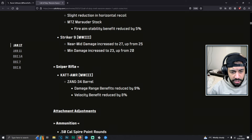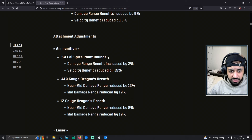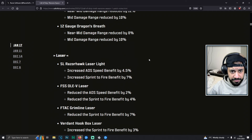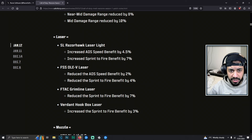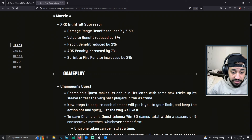The CAT AMR, which is the only one-shot headshot sniper still in the game, had its damage range benefits reduced on a specific barrel, and bullet velocity benefits reduced as well. For attachment adjustments, the 50 Cal Spire Point rounds, the Dragon's Breath, and the 12 Gauge Dragon's Breath all got nerfed. Lasers also got slight changes — the OLE Laser had its ADS speed benefit reduced by 2%. The Nightfall Suppressor got a slight nerf as well.